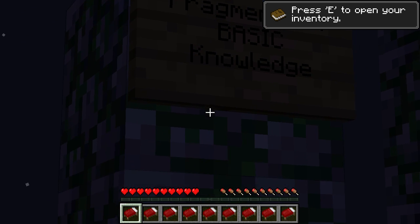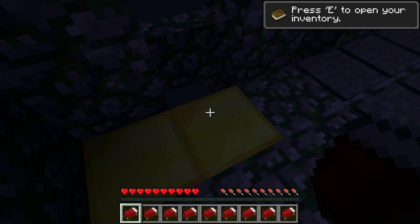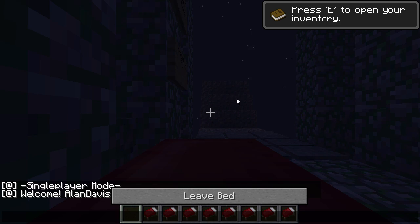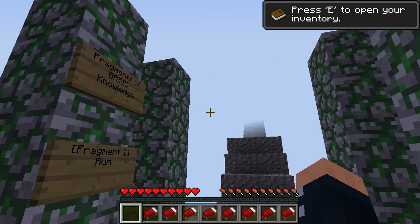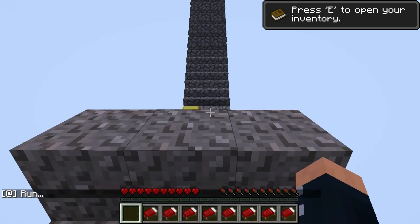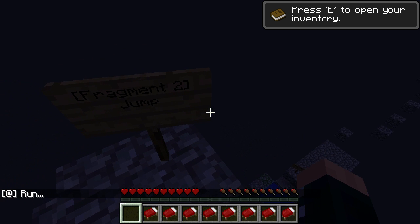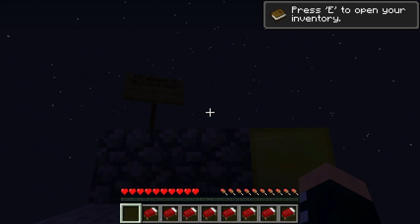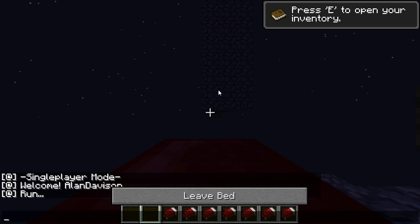Fragments of basic knowledge. Fragment one: run. I'll plunk the bed down there and save. And it's day - hooray. Now I guess I have to run here. Oh, I didn't see that save point. Fragment two: jump. Okay, I can jump. Fragment three: run and jump. May as well save again.